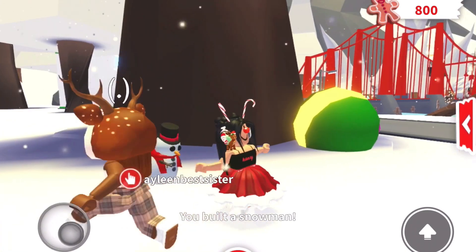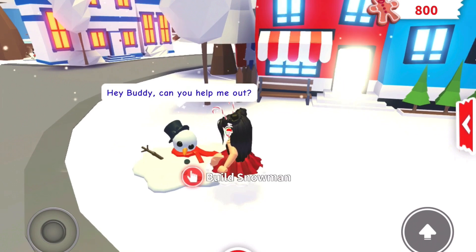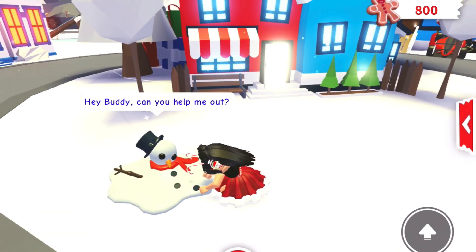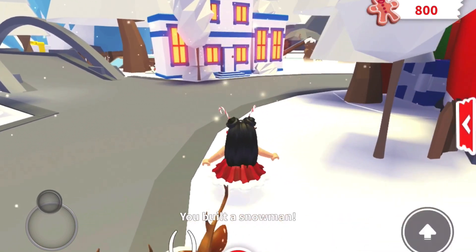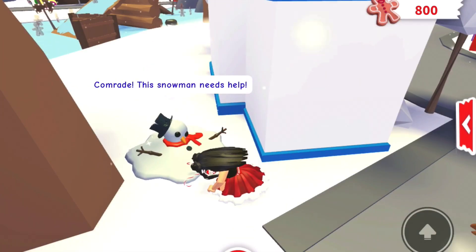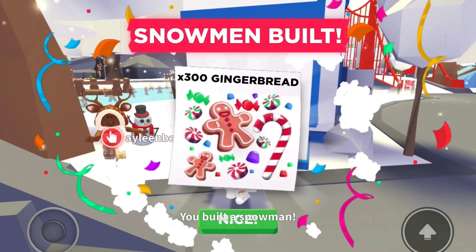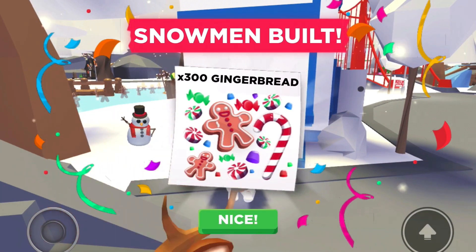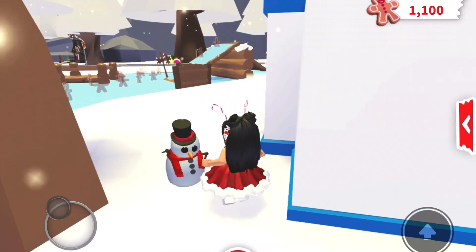Next to the nursery there's another snowman — just rebuild it. The last one is behind the hospital. You get 300 gingerbread cookies. Every day you just have to rebuild them and you'll get 300 gingerbread cookies.